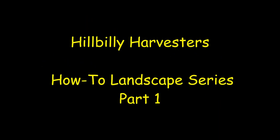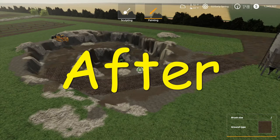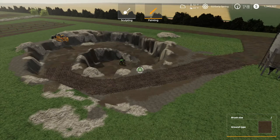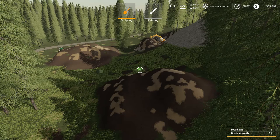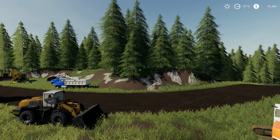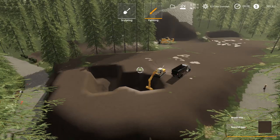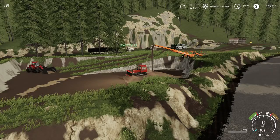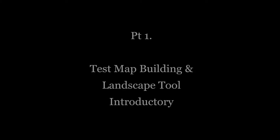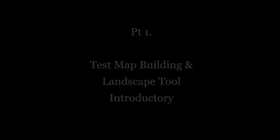Welcome back to another Hillbilly Harvester series. I've got a tutorial series coming on how to landscape. I've had a lot of emails asking how I get these trenches and professional-looking landscape when I do custom builds. On screen right now there should be some trenches, pits, and road-building stuff I've done, so I figured I'd do a tutorial and show you guys how to do it.